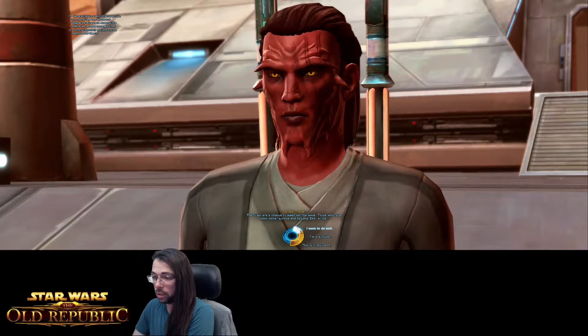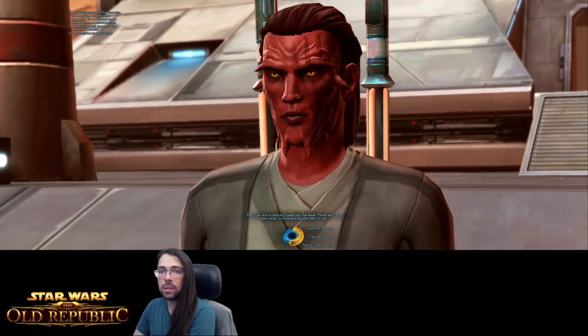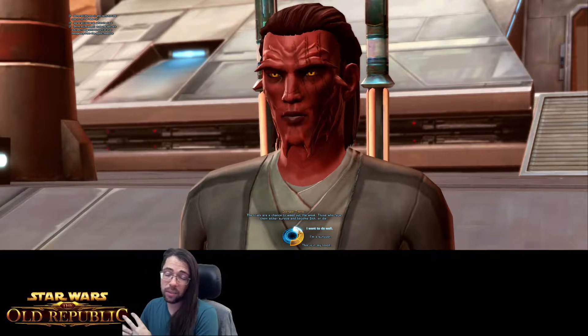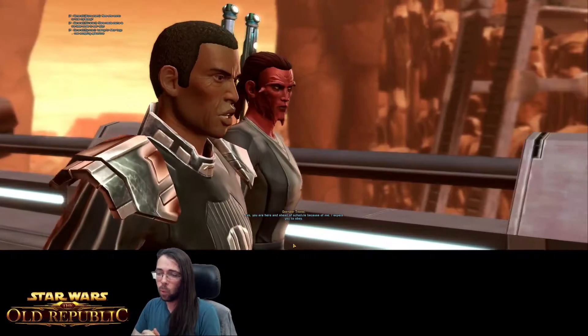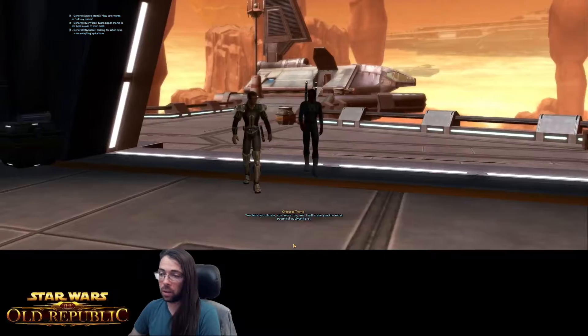At some point it becomes your choice what your answer is going to be, and they'll give you two to three choices typically. If you hover over them, the middle area will show a dark side or light side alignment indicator. It will influence your progression towards dark or light side of the Force — even if you're not a Force user, you still have that dark and light choice. When you click on them, what your character actually says isn't quite exactly what you were expecting. That's going to happen to you a lot.